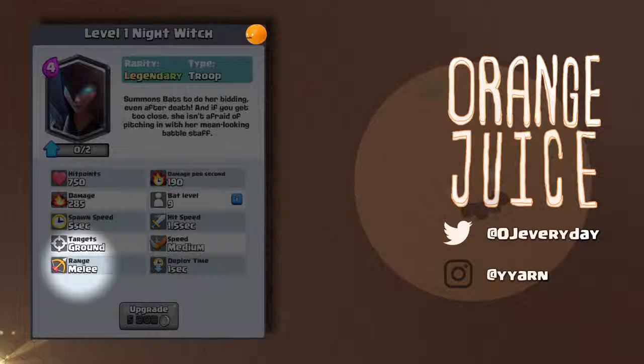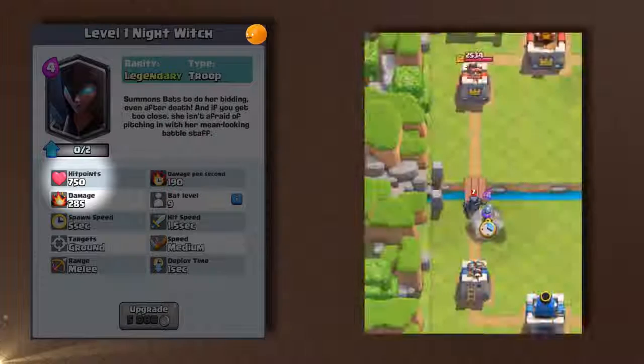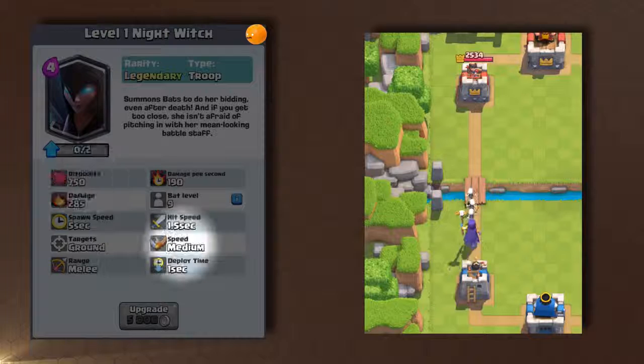Since she isn't a ranged unit, her health is significantly higher. At 750 health, she dies to rocket and lightning. She's tanky enough to survive a fireball, but combined with a log she'll die. Her health is also high enough that she can tank one shot from a mini P.E.K.K.A. and a big P.E.K.K.A. She has a medium move speed, literally the same waddling speed as a regular witch.